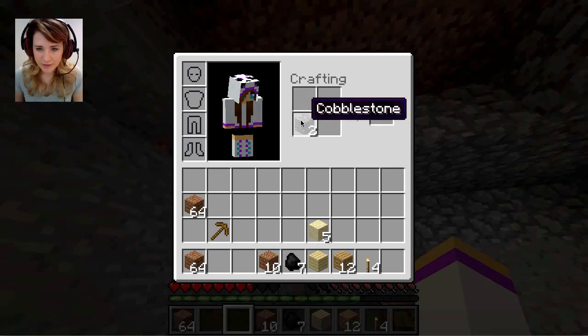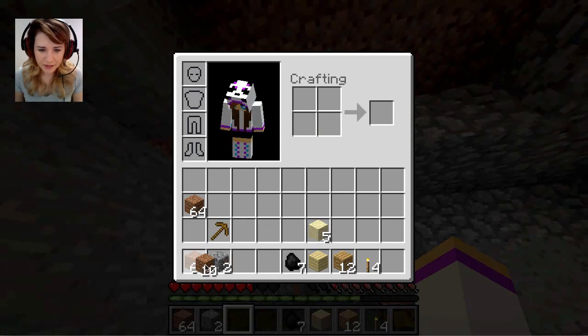If I put these on there, does it make anything? Does it give me any more? No, cobblestone — so it doesn't. I have freaking tons of dirt — absolutely tons and tons of dirt.